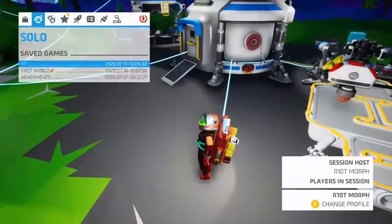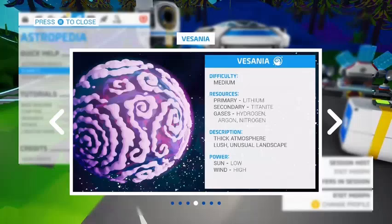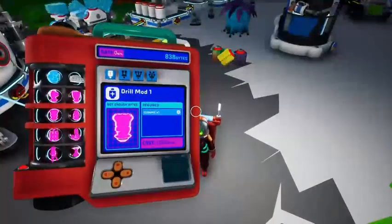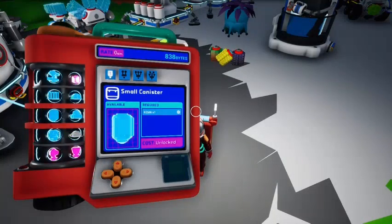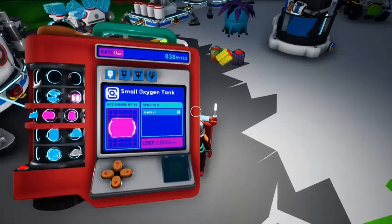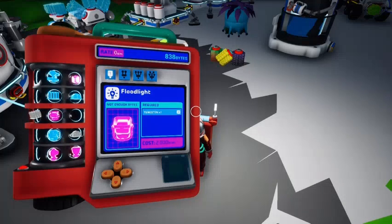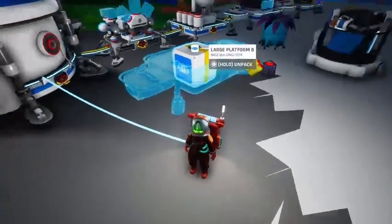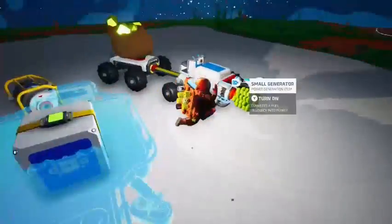I probably should actually go to — let's look at planets. I think it is Visania, which has lithium, so we can make batteries. How many bytes does a small battery take? Small battery: one lithium, two thousand bytes. Okay, that is a lot more than I thought.